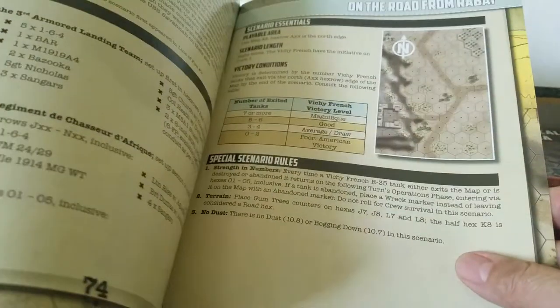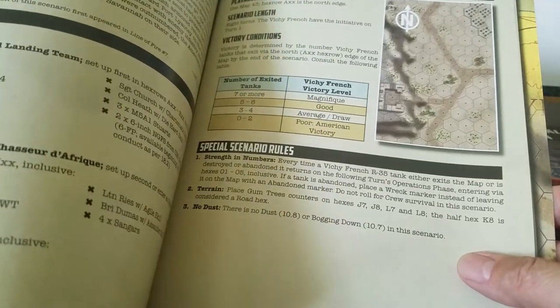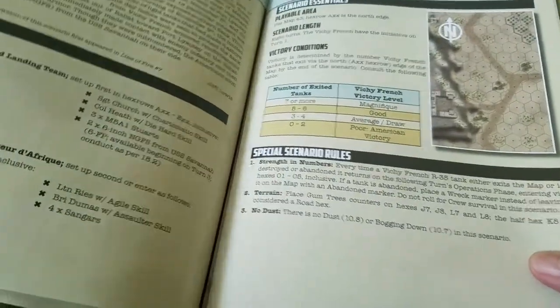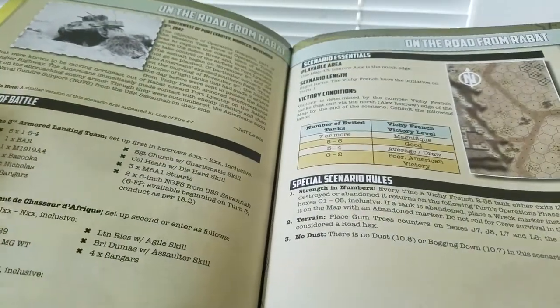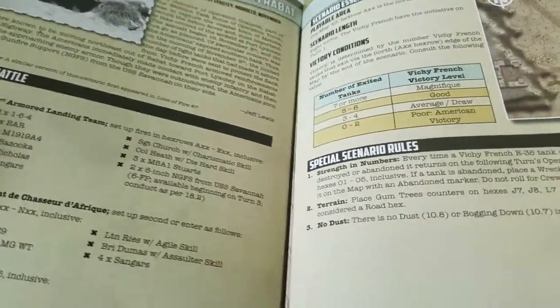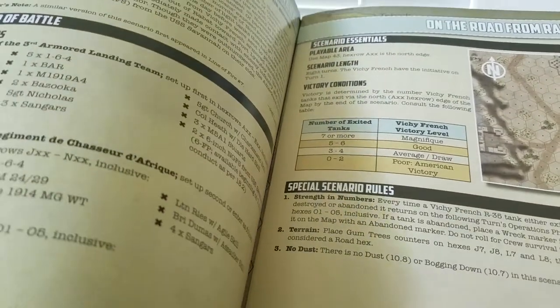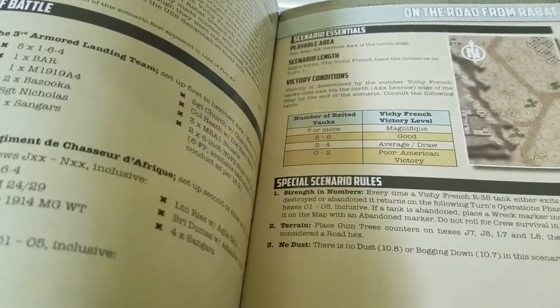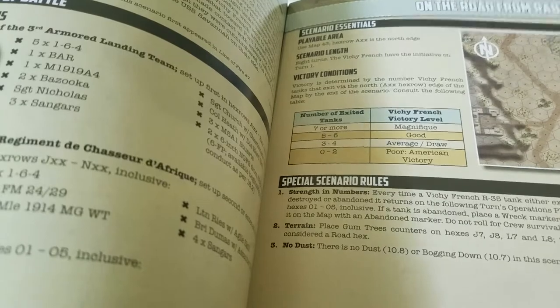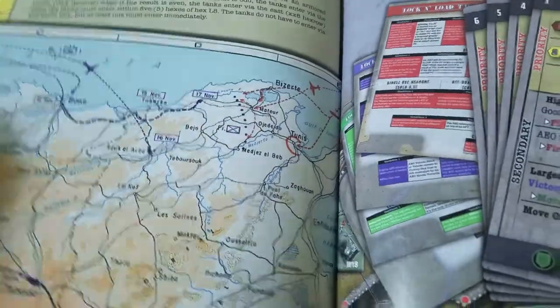Let's have a look inside the scenario book. I love the way these scenarios are laid out. You've got a two-page description. You've got the outline of the units that are required, a thematic intro for the scenario, the map and the orientation of the map with the true north compass on it, scenario length and the whole thing. And then there's usually SSR - special scenario rules - for many of the scenarios, and some hidden things like that.